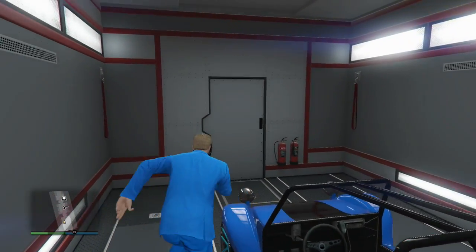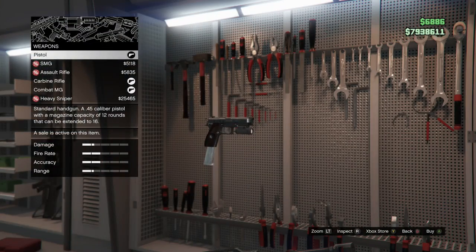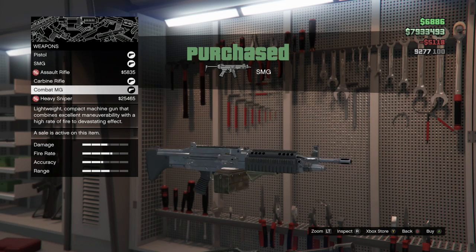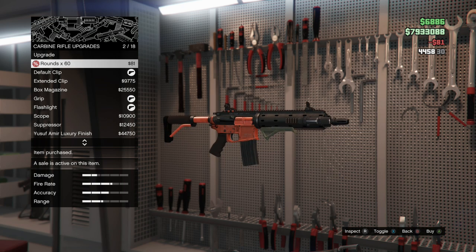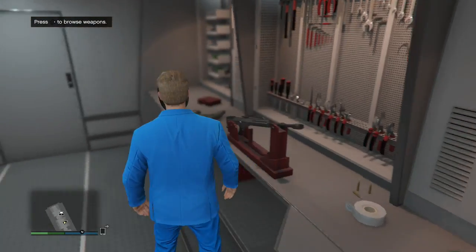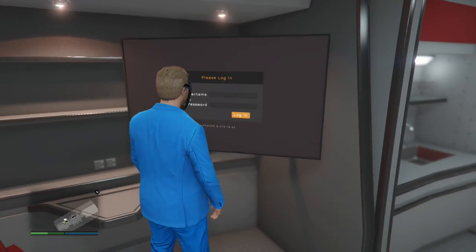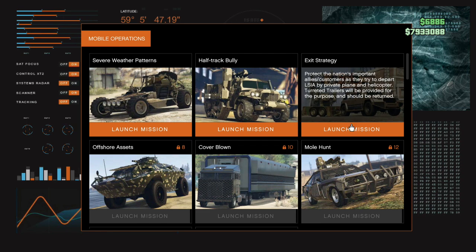Let's see if we can browse the weapons. They only give you a select few weapons to customize, not all of them. I want to check out this one and see what I can upgrade. I can buy the rounds, extended mag — nothing amazingly cool yet. But eventually I will get new gun upgrades, which will be awesome. We have the mobile operations TV thingy. Log in — we have all these missions to do that I will be doing in later videos.